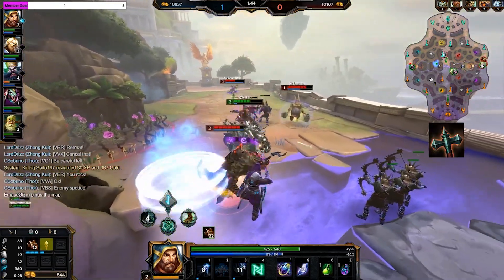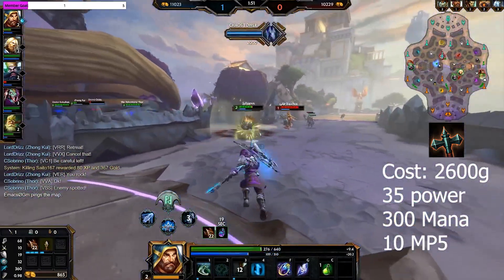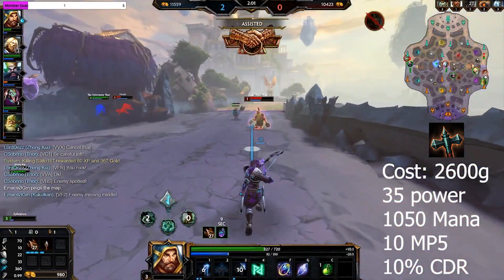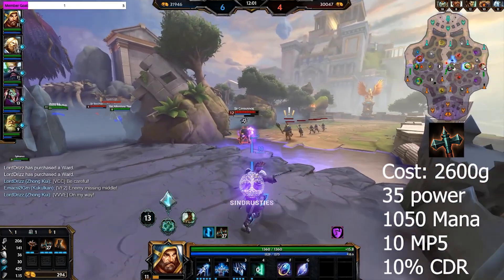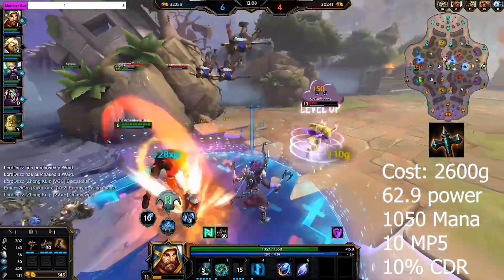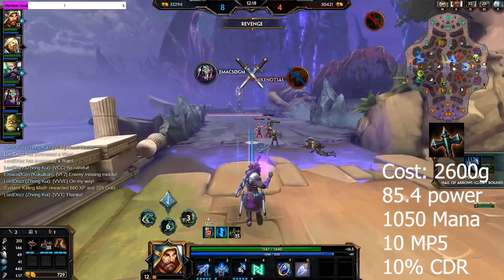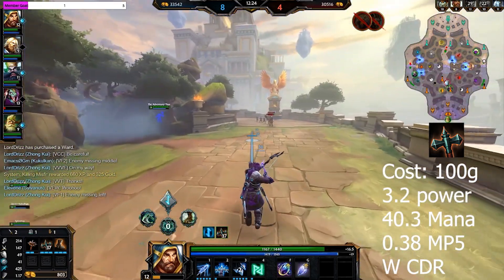Now let's move on to Transcendence. For 2,600 gold, you get 35 power, 300 mana, and 10 MP5 — mana per 5 seconds — before stacking. After stacking, this item gives us 10% cooldown reduction and 750 mana. The final perk of Transcendence is we get 3% of our maximum mana converted to power, which means for a level 10 Ullr, we're going to have about 62.9 power before stacking and 85.4 power with that 10% cooldown reduction once stacks are done. So per 100 gold spent, Transcendence gives us 3.2 power, the mana, and the cooldown reduction.